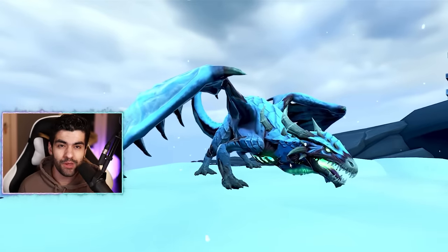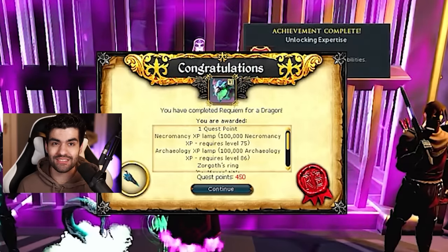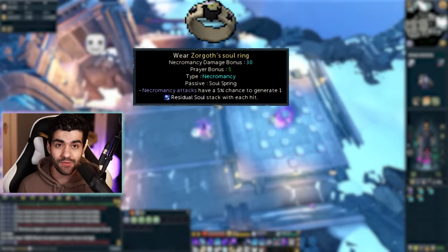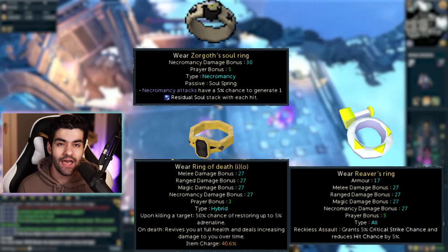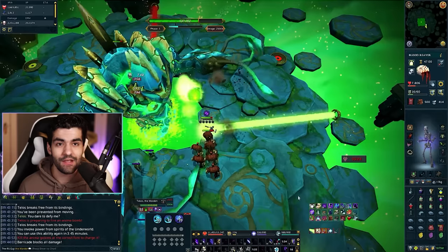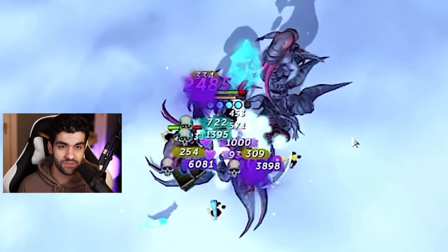Zorgoth's Sol Ring is a reward from the Requiem of a Dragon quest, released into RuneScape on April 22nd, 2024. It can be upgraded after the quest by completing rituals at the Ungale Rituals site. It provides 30 necromancy damage bonus, which is more than the Ring of Death and the Reaver's Ring, and it has a 1 in 20 chance of granting a residual soul with each necromancy hit. This allows you to passively generate souls without using Soul Sap or Soul Scythe, but it can also activate on those abilities.